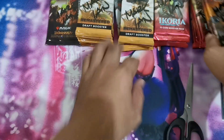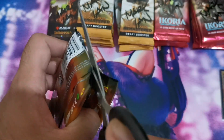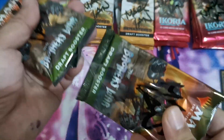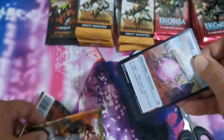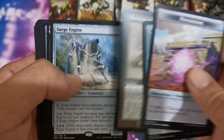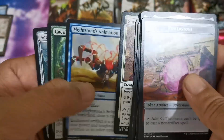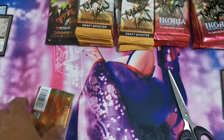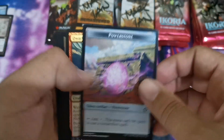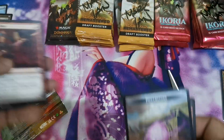We're going to start with the draft boosters for Brothers' War. I decided to open some booster packs to try to hit some good cards, but it was more of a miss. We do have a Scalping Steel and a Surge Engine. We got a mythic hit though — a Simulacrum Synthesizer. Next we have a Draconic Destiny, so that's basically two mythic hits from those two draft boosters.